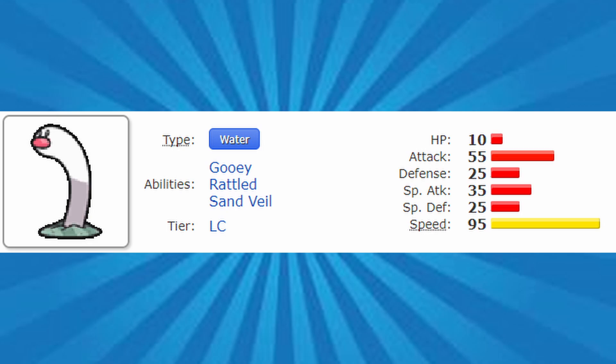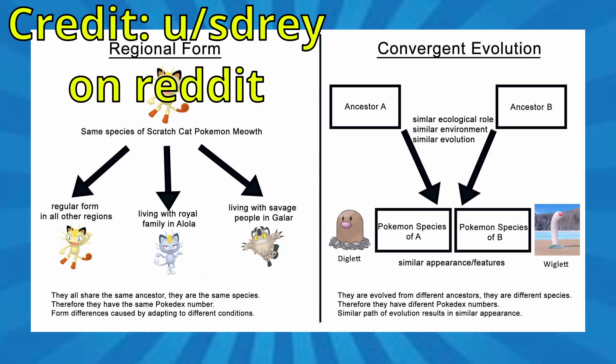Convergence Evolution is a new category of Pokémon where an already existing Pokémon — in this case Diglett — gets a new form that has similar stats, a similar name, and a redesign that resembles the original Pokémon, but with a different typing. In this case, that's Wiglet.